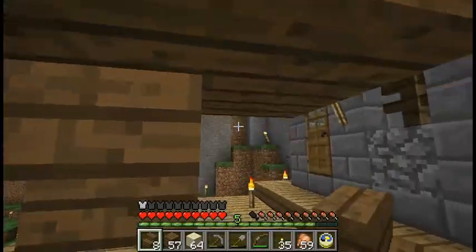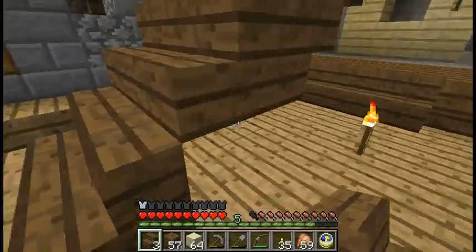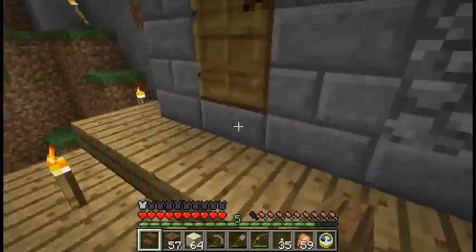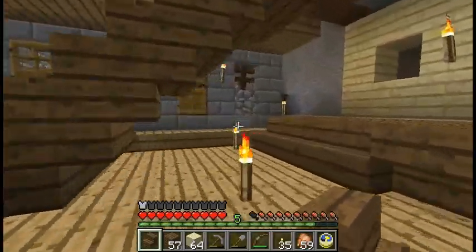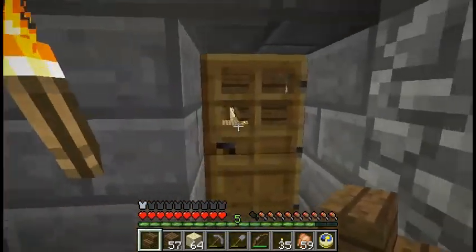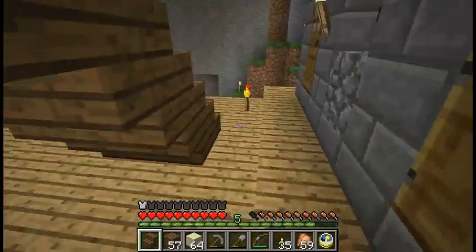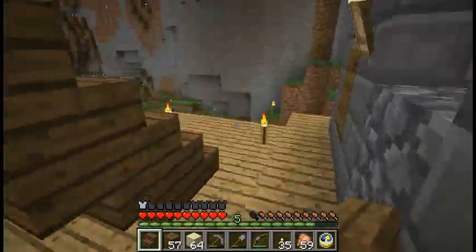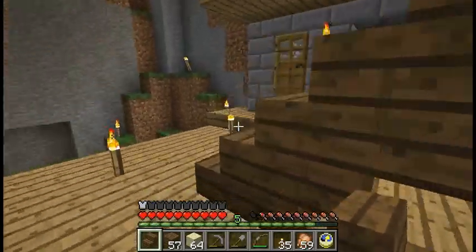So we're just gonna put stairs right in front of these rooms here because we don't really care. Wow, that's pretty rude isn't it — staircase comes up here. Imagine if you're this guy. Well, actually it's not too bad — it didn't have much of a view to start with. I mean, you walk out the door and you hit your head on the stairs. Okay, so that's pretty rude but we're gonna do it.